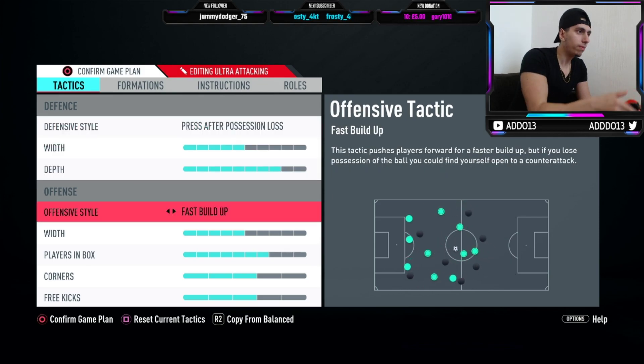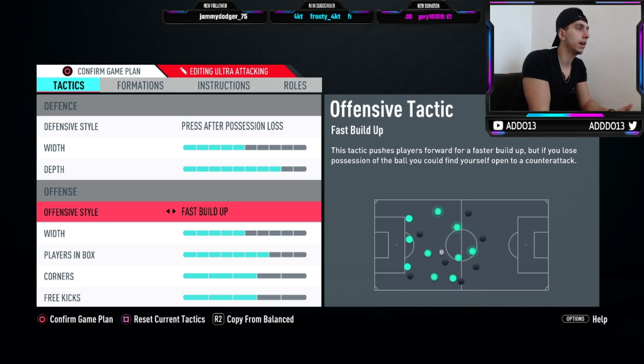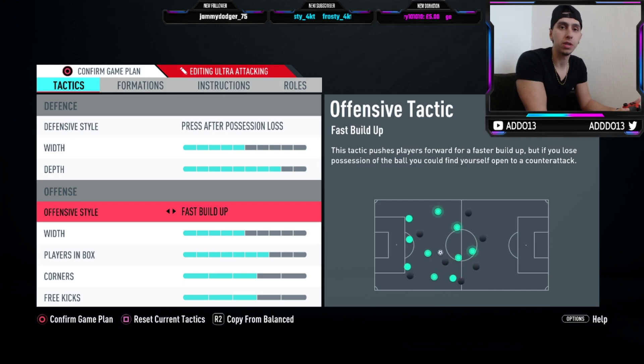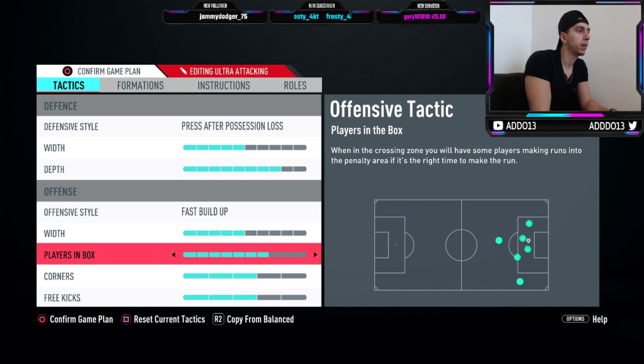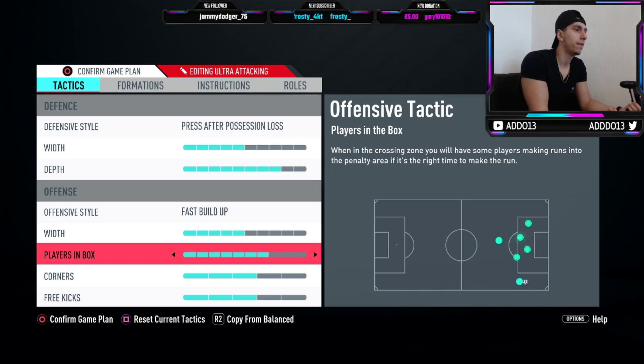Okay, offensive style — fast build-up. I have it on fast build-up because it's the most offensive and quickest way to get the ball from your end to the opposition's end and try to get a goal. I reckon fast build-up and long ball are the best two. Long ball is more counter-attacking and direct, a bit safer, and fast build-up is a more extreme version of that. I have mine on fast build-up — if you want it a bit more safe then go long ball. With the width I always leave mine on five. The only formation I'd recommend tweaking it for is something like a 4-1-2-1-2 narrow where you might want to increase it by one. Players in box I have on seven — if you have it on 10 you can get defenders in the box, and I don't want Van Dijk, Boateng, or my fullbacks in the box because they haven't got the best shooting stats. I get all my midfielders in to support the attack.